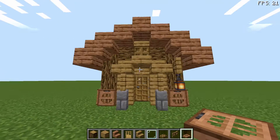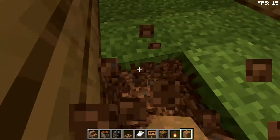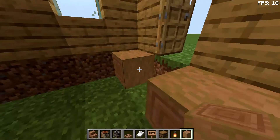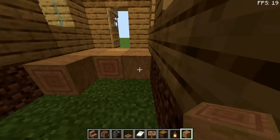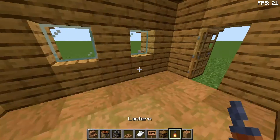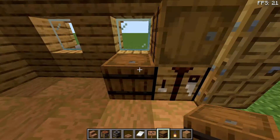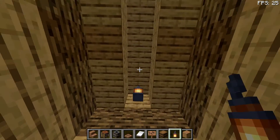Now that the outside is finished, let's get into the inside. On the inside you're going to take out all of the floor blocks and place a checkered pattern of logs. Then place your crafting table with a barrel on each side, and two lanterns — one there and one there.